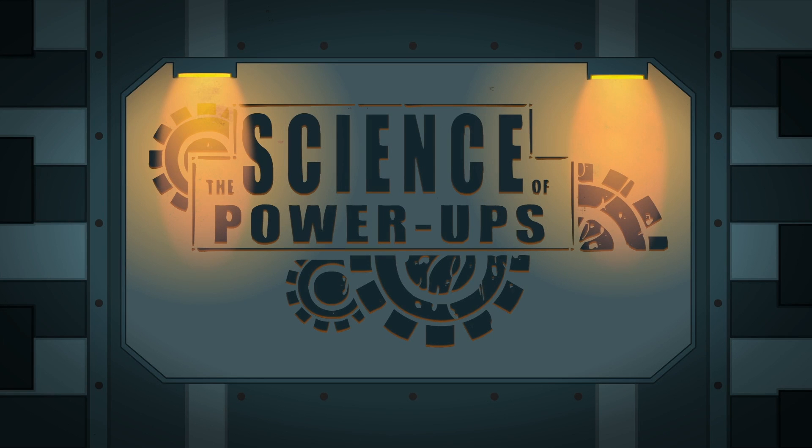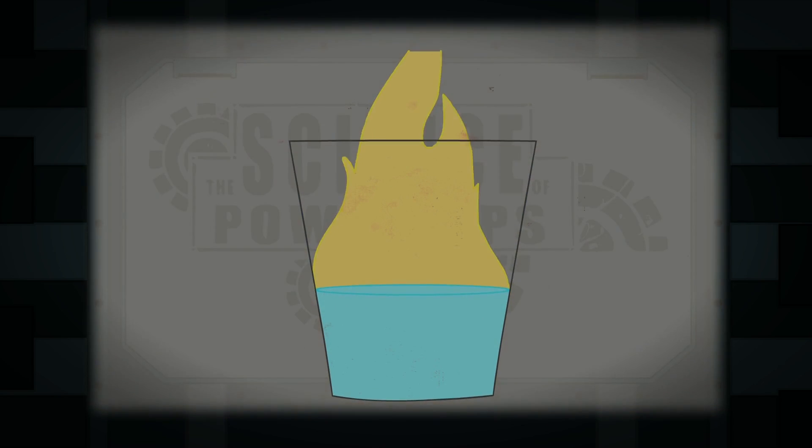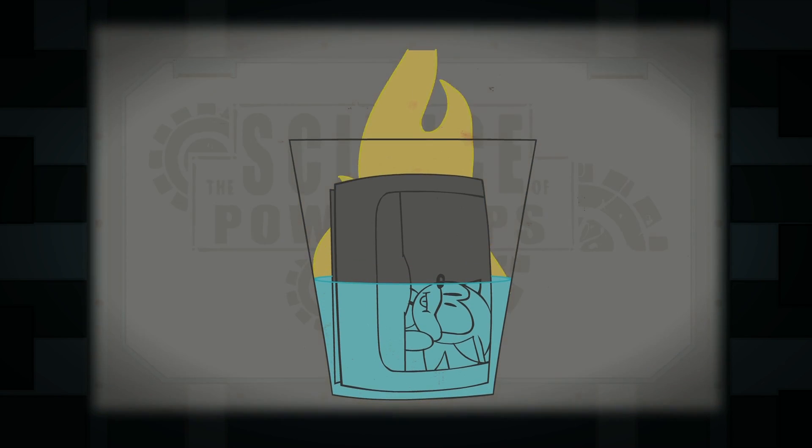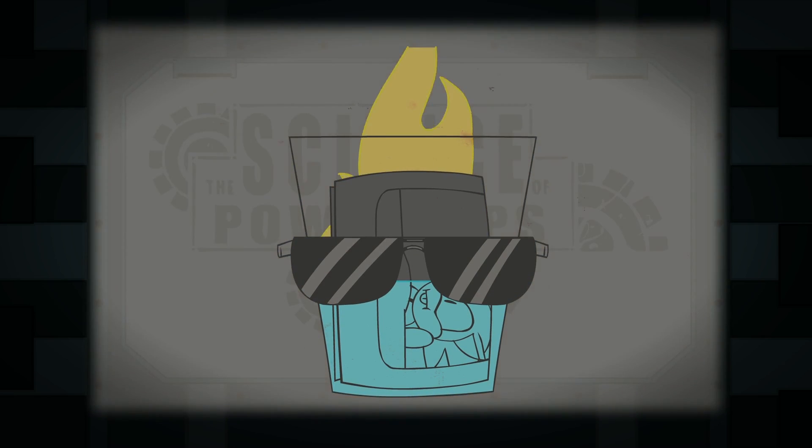I said cut! To apply to the science of power-ups volunteer program, simply complete this quick science exam. If a glass is filled with 50% water, 20% sodium, and a cartridge of Sonic the Hedgehog, then what percent of this glass is now totally radical? Please show your working and a drawing of yourself on a circle.